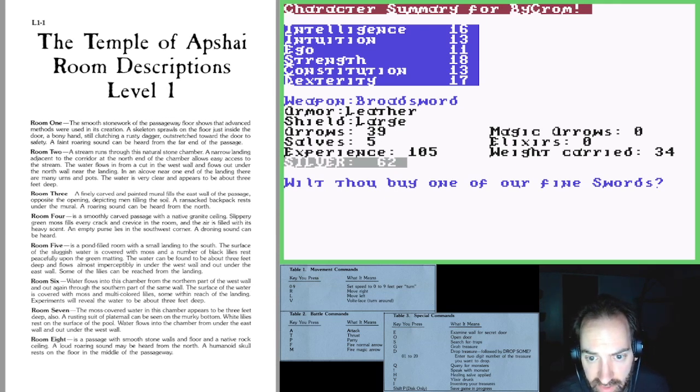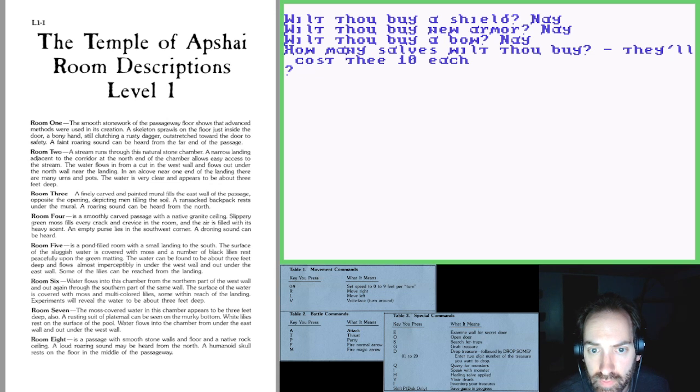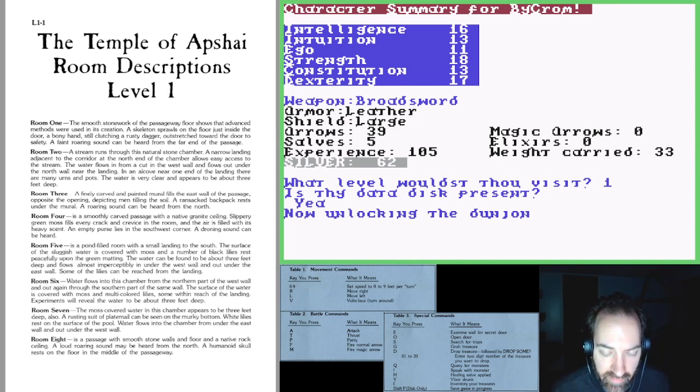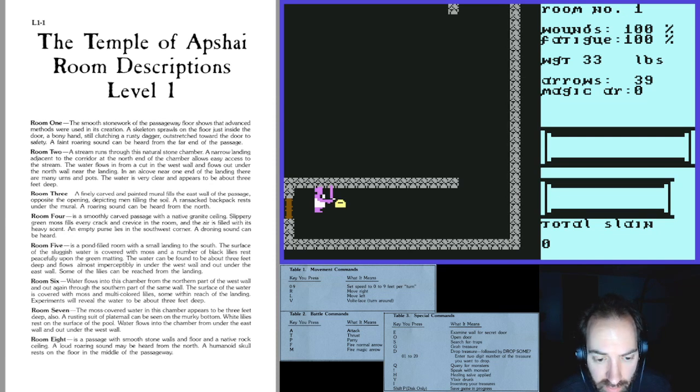Coming back I can check my inventory: 39 arrows, leather armor, large shield, five healing salves. Declining to buy more equipment, I head back to level one. Having left the dungeon and come back, everything has respawned. The enemies aren't quite fixed as far as I can tell, but all the treasure comes back — and I think that's one reason why you never find any treasure near the entrance, since you could just farm it.